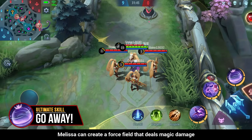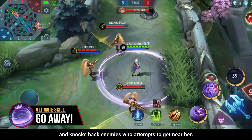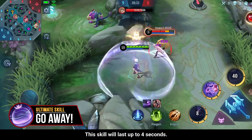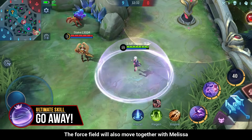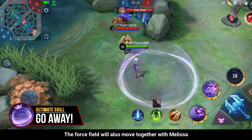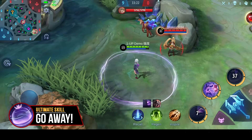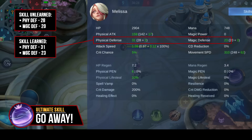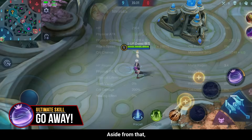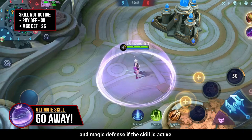With her ultimate skill, Melissa can create a force field that deals magic damage and knocks back enemies who attempt to get near her. This skill lasts up to 4 seconds. The force field will also move together with Melissa when she moves toward the boundary. Melissa will also gain a permanent increase in physical and magic defense once the skill is learned, and a temporary increase when the skill is active.